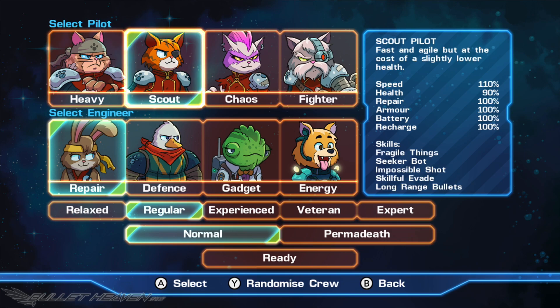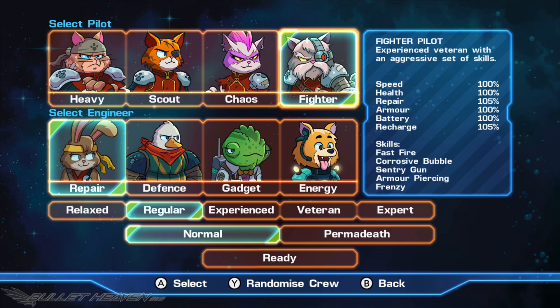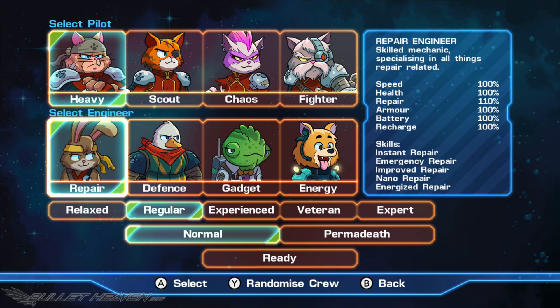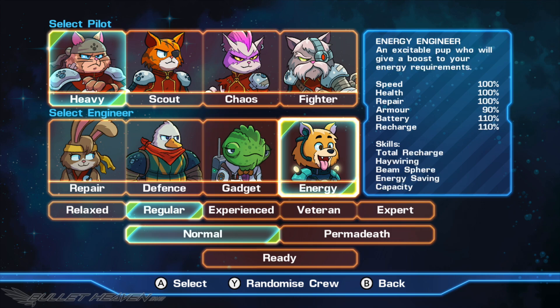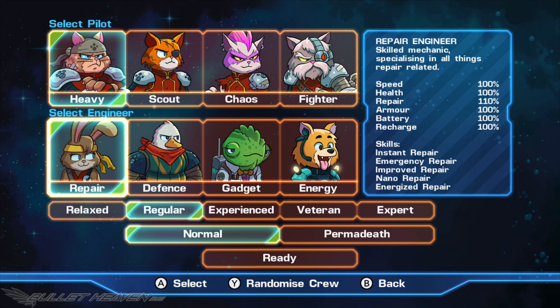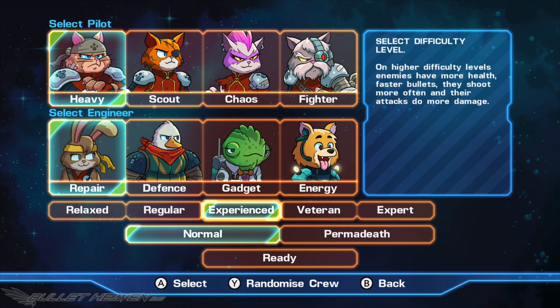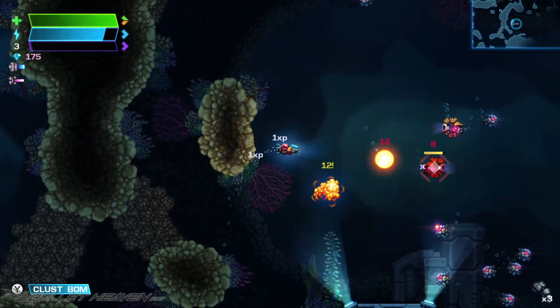Naturally, I chose the Heavy, granting more armor but slower speed. The Scout is faster with less health. Chaos has way faster energy regeneration, and Fighter has harder-hitting attacks with a boost in energy recharge. The player then chooses one of four engineer companions, each represented by a variety of different animals. Repair is a rabbit who specializes in health regeneration and instant repair. Defense is a goose with added health and battery abilities. Gadget the Chameleon offers general increase among most stats and tech-based abilities, and Energy, a small dog, useful for managing power consumption and recovery. The two combined allow for a lot of flexibility.